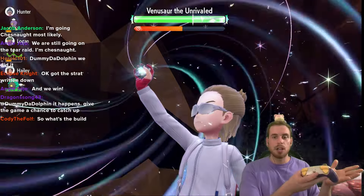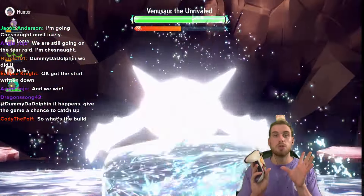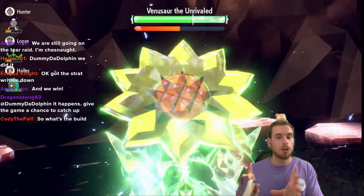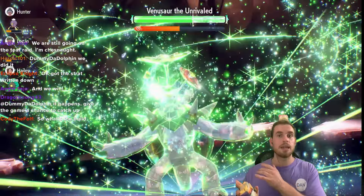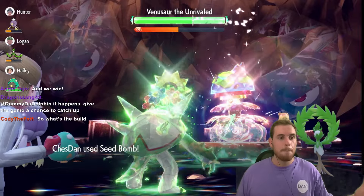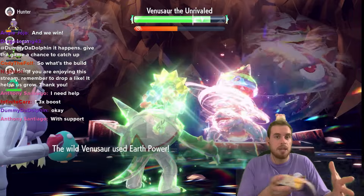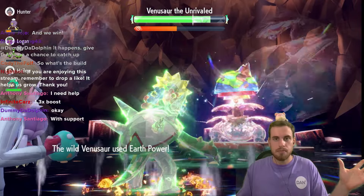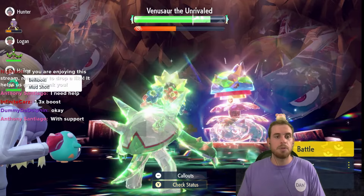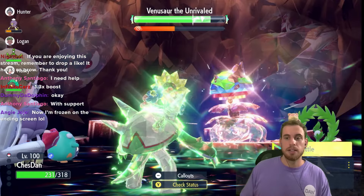I have optimal allies: the Arboliva gives a 50% damage boost so I'm doing more damage than usual, but there'll still be plenty of time — you don't need the Arboliva. It's also very optimal with Bellibolt, since Bellibolt uses Light Screen for additional survivability. As you'll see, I'm still not getting close to knocked out, so this just happens to be the teammates I have to demonstrate, but it is not teammate-dependent.